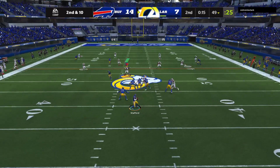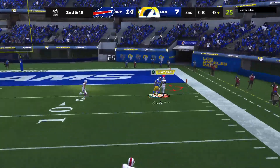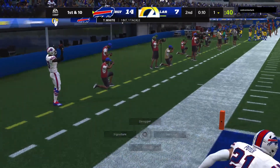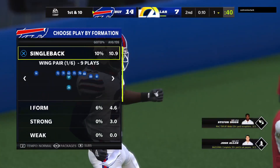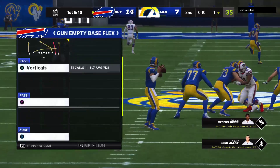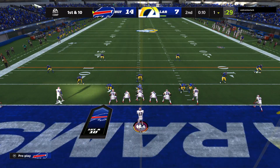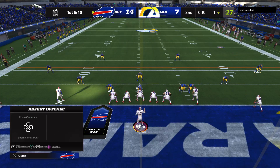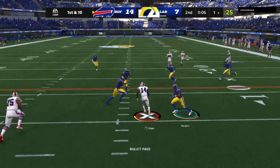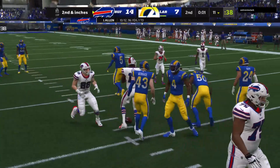Stafford throwing on second and 10 — going up top for Kopp, and it's a double coverage — intercepted! Tredavious Wright with a pick, and the Bills are going to have the football at their own one-yard line. So close to halftime and you throw the interception — not only that, you give it to them in plus territory as well. They were pushing real hard to try and get something more on the board right before the half. With 20/20 hindsight, it might have been better to hand it off a few times instead of putting the ball in the air and putting it in jeopardy.